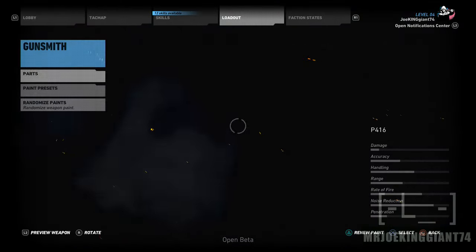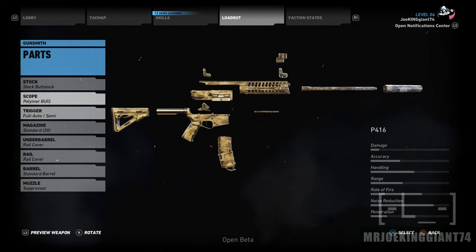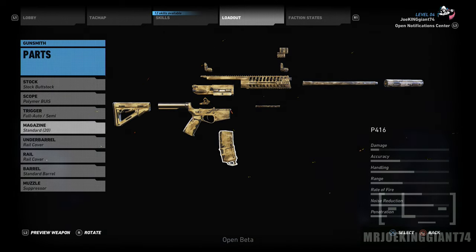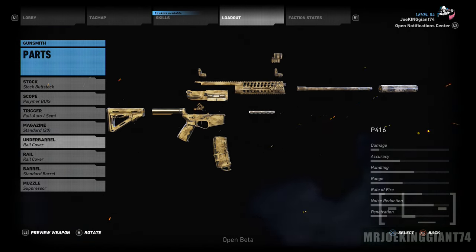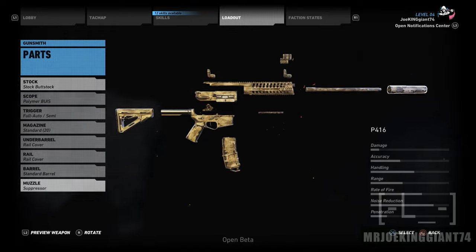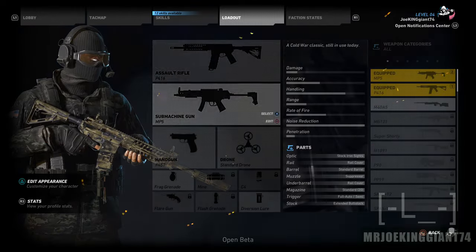Let's start with the weapons. You can actually customize so many parts — stock, scope, trigger, magazine, under-barrel rail, barrel, and muzzle. That's more parts than The Division, to be honest. In The Division you can only customize the scope, the magazine, and the muzzle — very few parts. In this game they really took the gun apart, which is amazing.